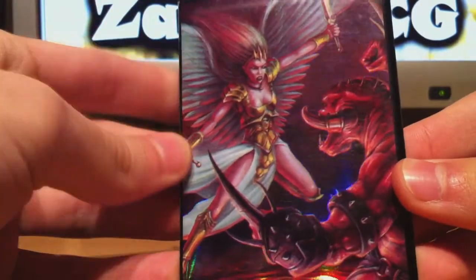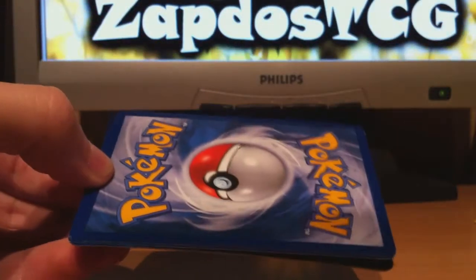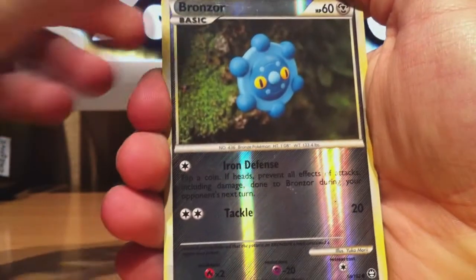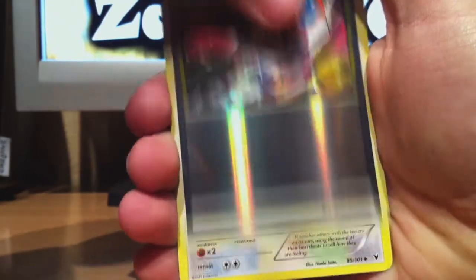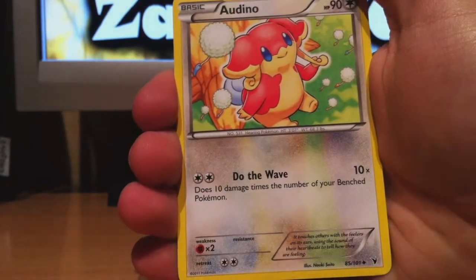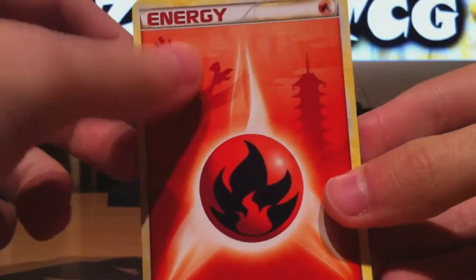This is a sleeve from another trading card game — I don't know what it's called, maybe Magic's, I don't know. Anyway, there are Pokemon cards in here. These are the extras — four of them. We have a Bronzor reverse, an Energy Return reverse which could be really helpful in certain decks, and Aldino — the one he was talking about in the note.